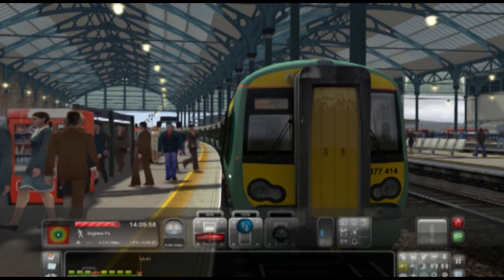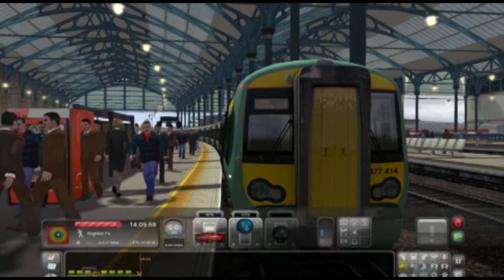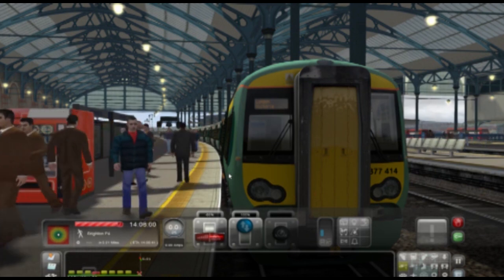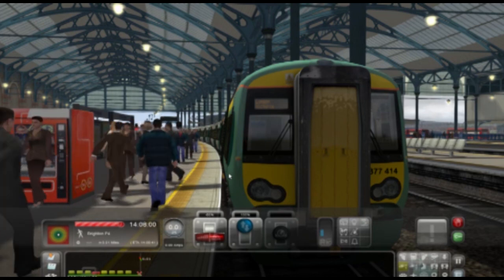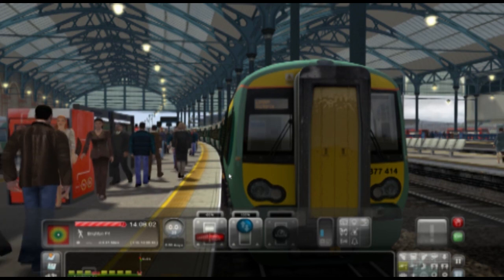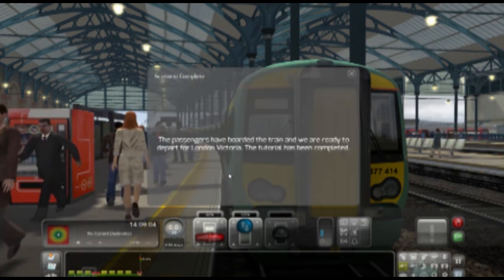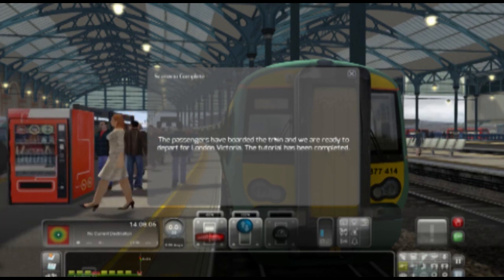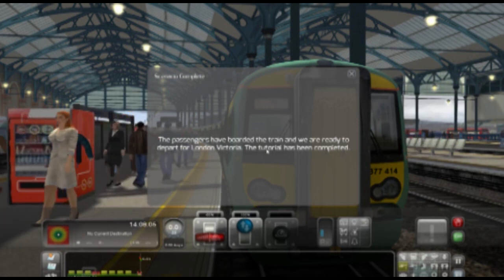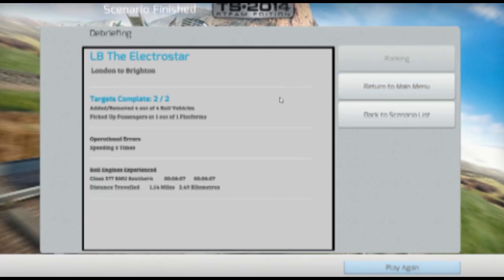As I forgot to mention, that's your timer — you've got to wait for it to go across and then an announcement pops up saying you're ready to go. It's basically the boarding time for passengers. Your passengers are aboard, ready to depart to London Victoria. The tutorial has been completed!